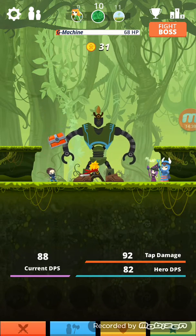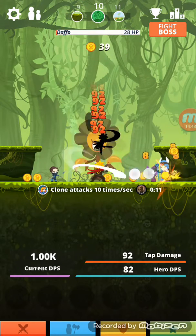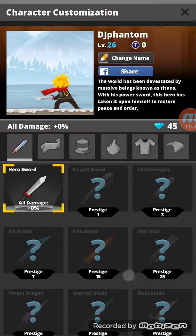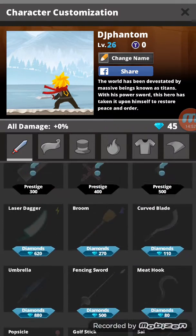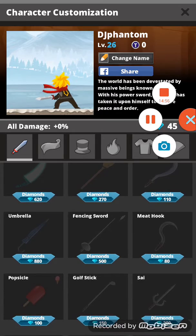One more thing in Tap Titans — there's a shadow that attacks for you automatically. You can tap your player to access active skills and use things you've unlocked through prestige or purchased. That's it — this is DJ Phantom signing out.